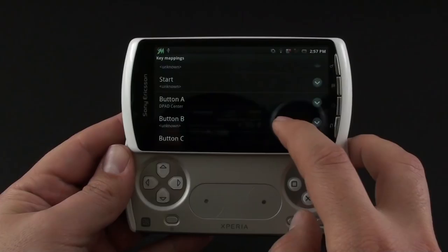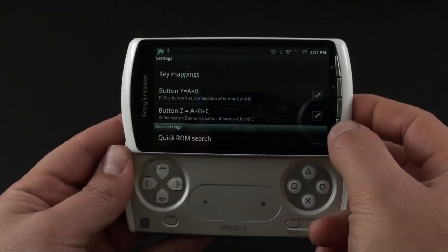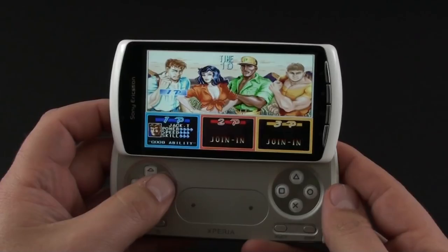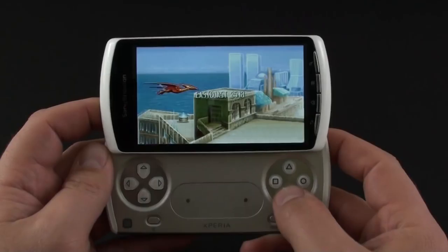Button A, D-pad center — that's assigned. Button B is unknown, so we'll make it the square key. Let's go back, pump up some coins, and press start. And choose Mustafa, my favorite guy.